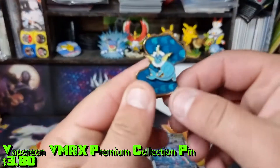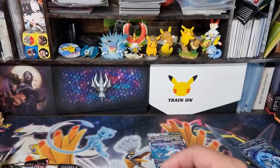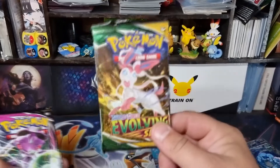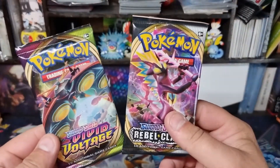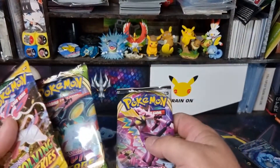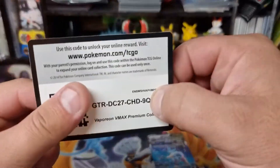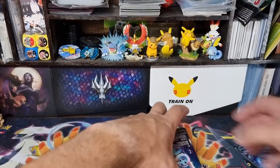We get this cool little pin — it's a lot nicer than your normal pins. So we'll put him up here with the Pikachu one. We get six packets: Fusion Strike — haven't had much luck on that — Evolving Skies, Fusion Strike again, decent luck with Chilling Reign. Vivid Voltage and Rebel Clash are pretty old. Would have been much nicer with some Brilliant Stars, but we're going to do this old chestnut.